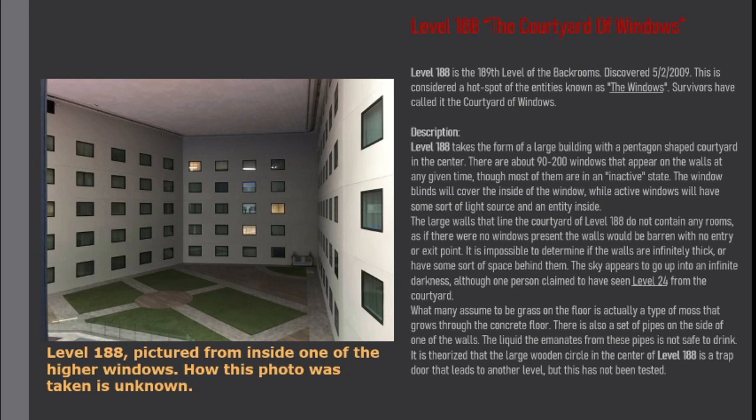The sky appears to go up into an infinite darkness, although one person claimed to have seen Level 24 from the Courtyard. What many assume to be grass on the floor is actually a type of moss that grows through the concrete floor. There is also a set of pipes on the side of one of the walls. The liquid that emanates from these pipes is not safe to drink. It is theorized that the large wooden circle in the center of Level 188 is a trapdoor that leads to another level, but this has not been tested.